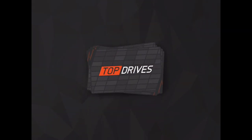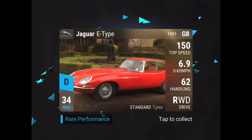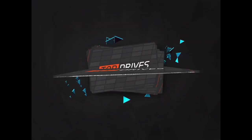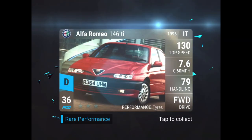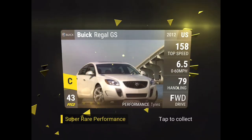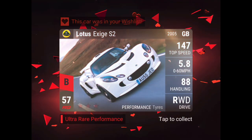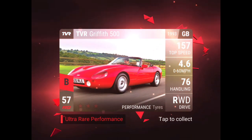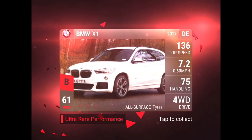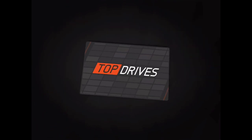Now it's my turn to open a 5x pack. We've gotten about three epics and one legend so far. Let's get another legend. We pull a Subaru BRZ, Buick Regal, Nissan Bluebird, Maserati Racing — another wish list car! Then 57, another 57, 58... 61 — yes, another wish list car! A great one.